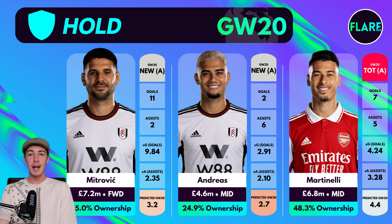Another Fulham asset I'd recommend holding is Andreas Pereira, who has also been heavily transferred out. I don't really see why you'd look to get rid of him as there aren't too many good upgrades available at his price. I've seen people go to Pascal Gross from Pereira, but I don't think that's the best transfer as Gross doesn't have strong underlying numbers and Brighton have tricky fixtures coming up. At £4.6m, Pereira is a great budget enabler — if you want a midfield upgrade, look to upgrade a more expensive player instead.